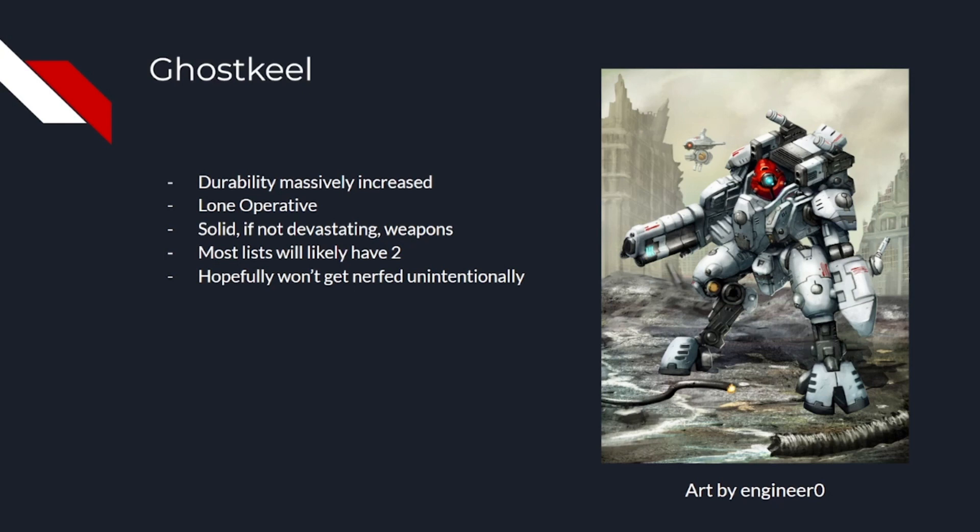Secondary weapon options are twin-linked flamer, burst cannon and fusion gun. None are going to set the world on fire, but the closest you're going to get is with the flamer. All the weapons have a low number of shots, but the flamer at least has the benefit of not needing to roll to hit. It makes it ideal for overwatching targets when they come into your lone operative range, especially stuff like Scourges or other Eldar units that come in at short range.